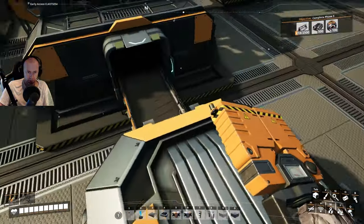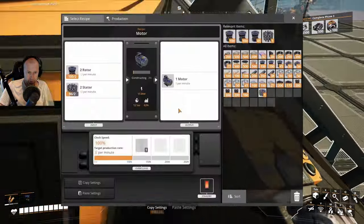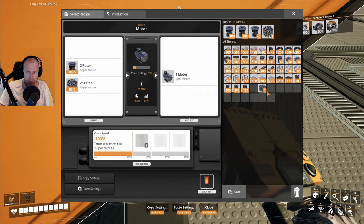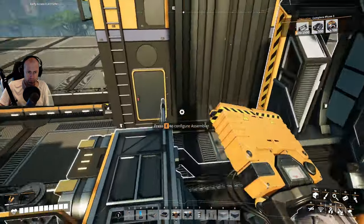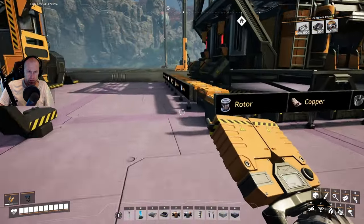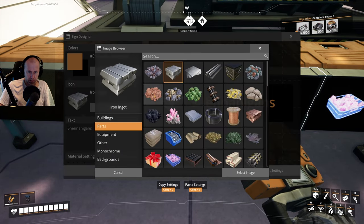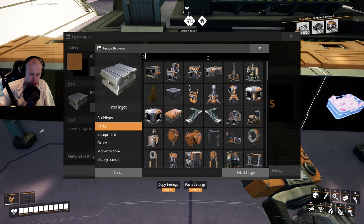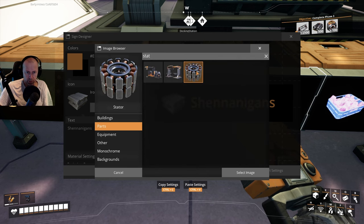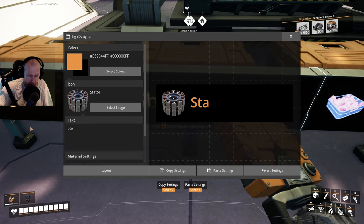So it will split up here — half will go there and help with production. Let's quickly make a label box: select the image, just write what you want — stator. Select and you can write the text here: stator.